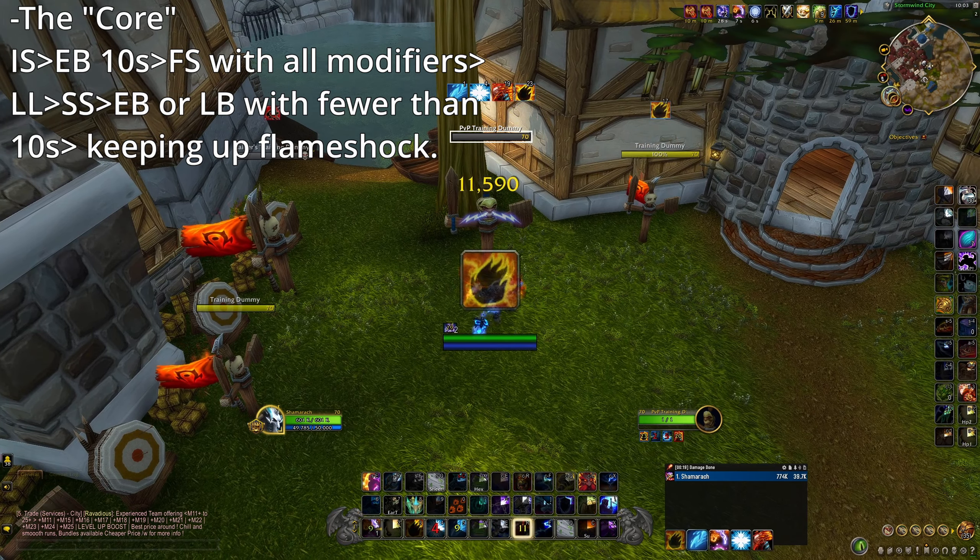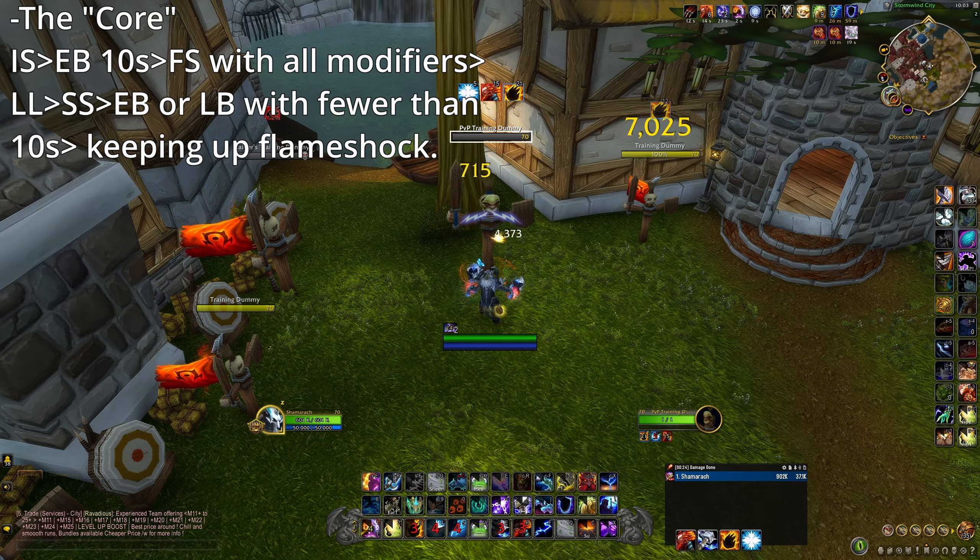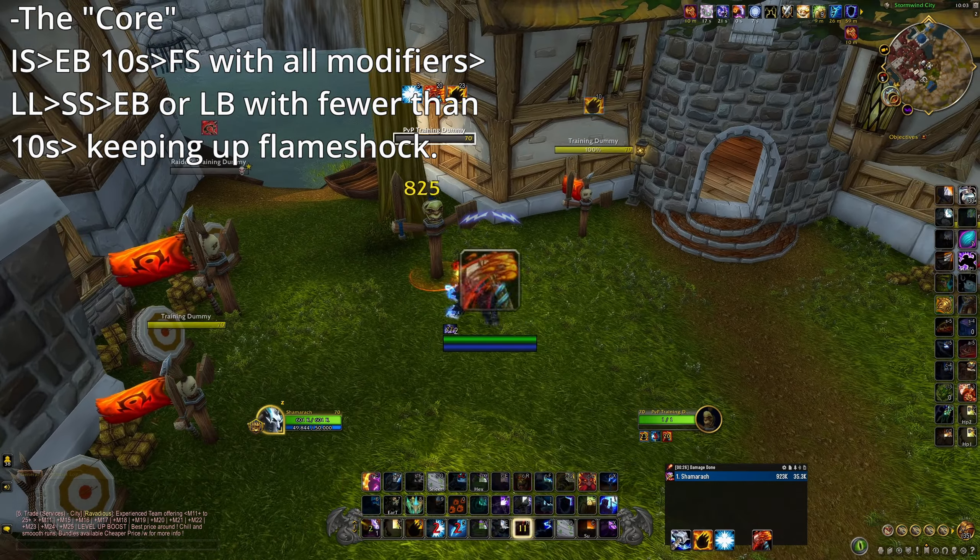I know it's a hell of a thing to get used to, but it's the base of the build. Always try to have as many Flame Shocks running as they are reducing the cooldown and increasing the damage of your Lava Lashes.